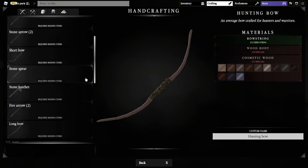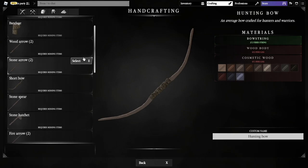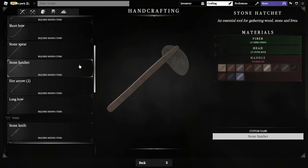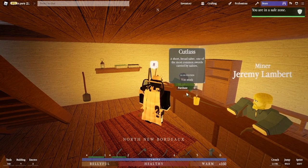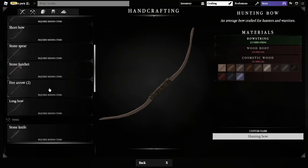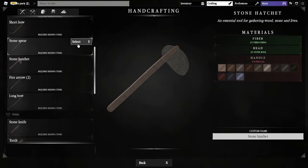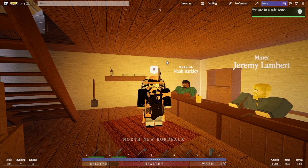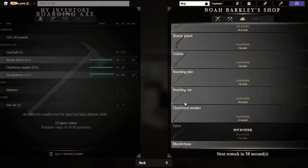Alternatively, you can hit C to open your crafting menu and make a stone hatchet or a stone spear. These two are both pretty good — they're very spammable. What's so nice about the stone hatchet and stone spear is they're even easier to replace than the store weapons, and you're not even paying pounds for them — you're just gathering the resources. So I love the stone hatchet and the stone spear, but if you're not into those fast spammy weapons and want something that hits harder, that's where the store weapons come in.